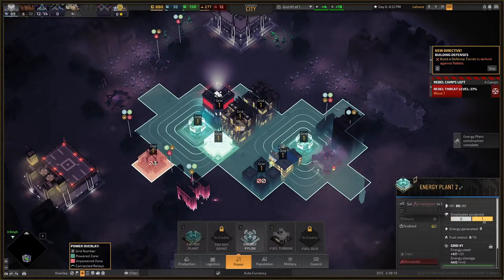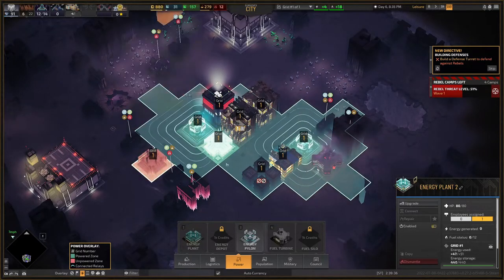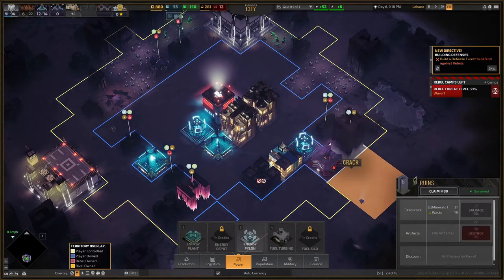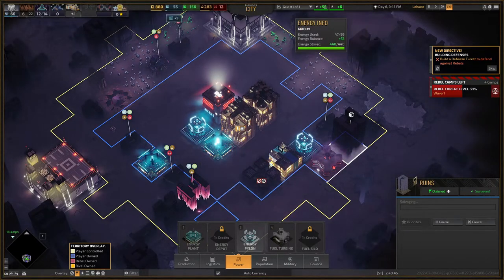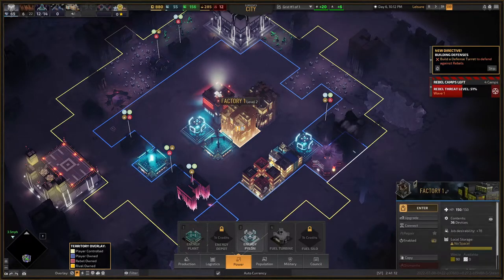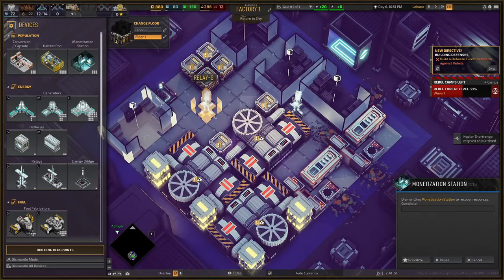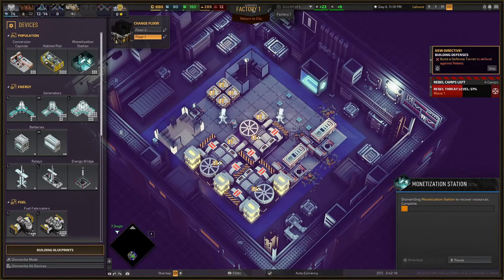We're going to give the office an employee so we actually use it — soon leisure time will be over, they'll sleep, and once they work we want the office to be usable. We have a lot of power now, so we can enable the office because it uses 32 power and we have enough. Then we go into factory one and dismantle the monetization stations. That gets rid of those and gives us back a little mineral.